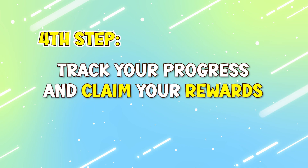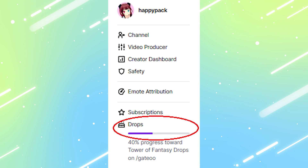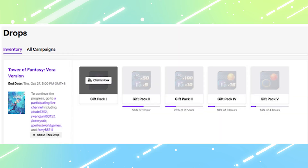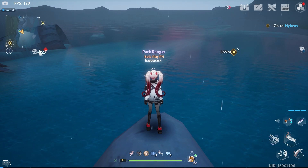Fourth: here's how you can track your progress and claim your rewards. Track your progress by going to your drops inventory by clicking the link, or you can go to your drops page on the upper right menu. Make sure to claim the drop rewards when it reaches 100% for it to appear on your Tower of Fantasy account. Then simply wait for Tower of Fantasy to give out the rewards — it should go to your mailbox in-game ready for claiming.